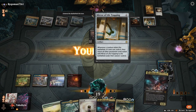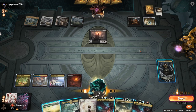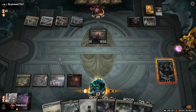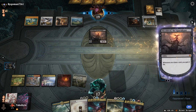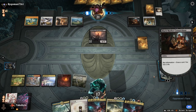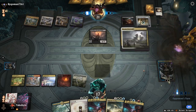Whenever a creature enters the battlefield, if it wasn't cast, exile it, then return all other permanent cards exiled with it. Wait, what? Whenever a creature enters the battlefield, if it wasn't cast, exile it. I guess I'll just Farewell next turn. That's fine with me. So that's the combo they're trying to do — oh, that's good.